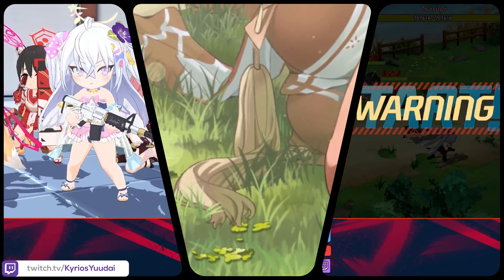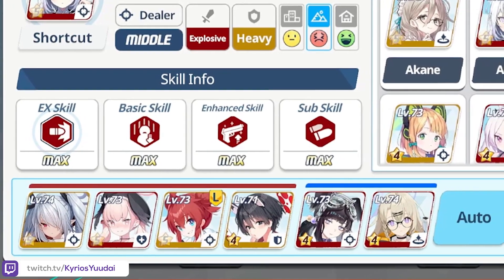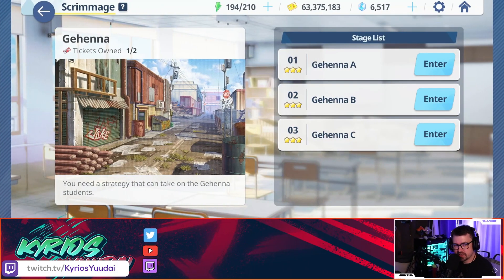Welcome in, guys — this is part three of our final scrimmage series. If you haven't checked out the other two, they are in cards above my head. We'll do the same thing we've always done: chapters are down below covering team composition, kill priority, and then a showcase of the fight. These are very hard to do, so always keep that in mind. If you like this video, like and subscribe.